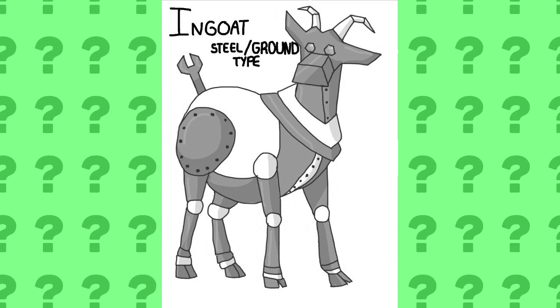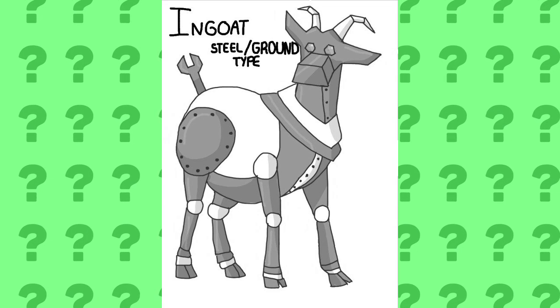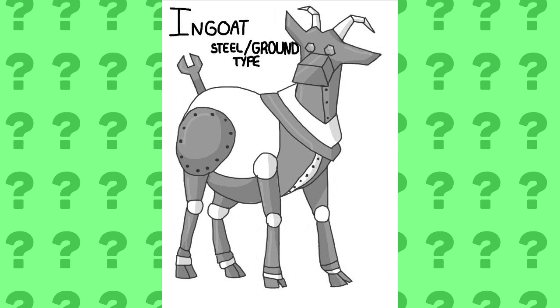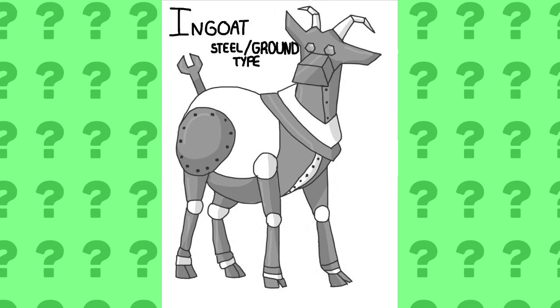JJ Awesome created Ingoat, the Steel/Ground type Pokemon. This thing looks awesome. She did a great job at drawing this. It looks kind of like a metallic Tauros almost, even though Tauros is a bull. But still, overall, this thing looks fantastic.